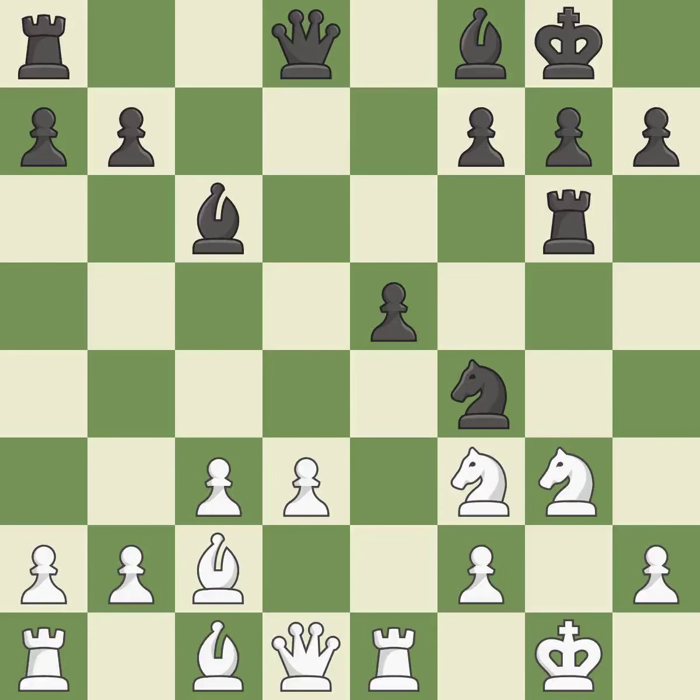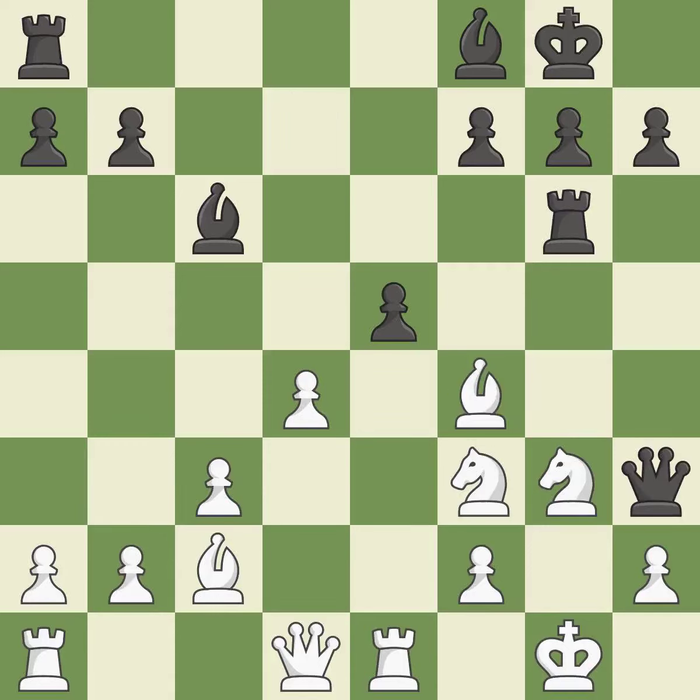This prevents a rival rook from checking. By moving a queen from its beginning square, this activates the queen. This reveals a rook attack. This threatens to play checkmate. This wins material. This is the only good move — it prevents the opponent from being able to play checkmate. It is a great move. Recaptures. That rook earns material if it is captured.